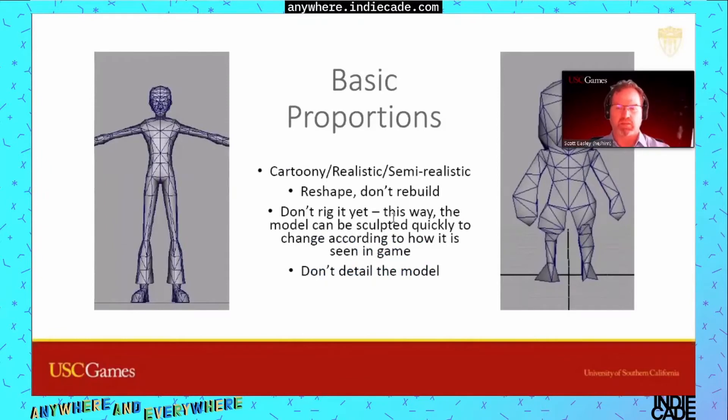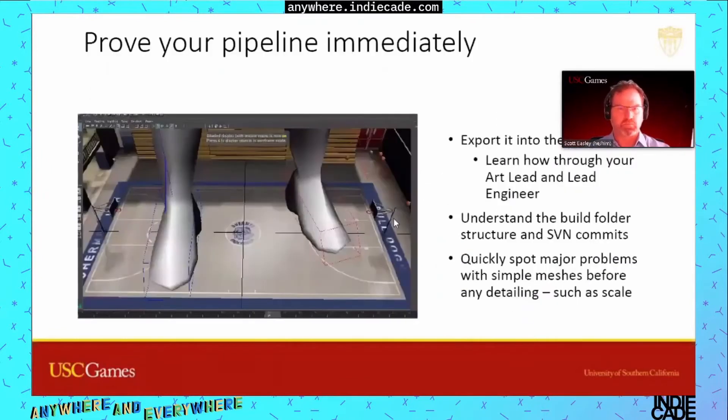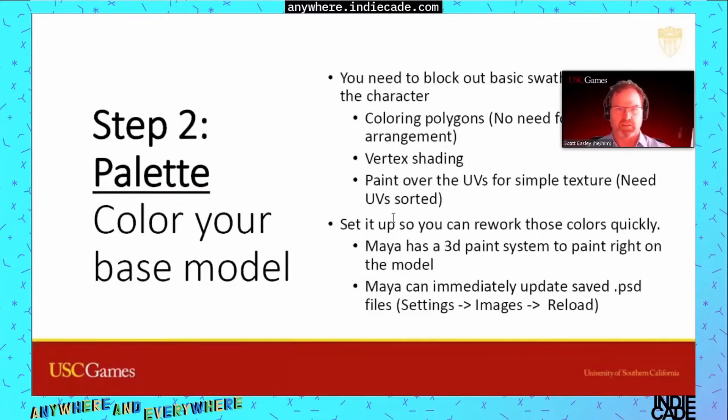You can see whether the basic proportions work — the semi-realistic on the left and chibi on the right. This is something people need to work out very quickly: prove your pipeline. Look at what happened when someone finally exported the basketball player onto the court — that's something that should be discovered way early on.